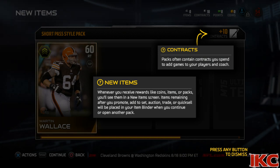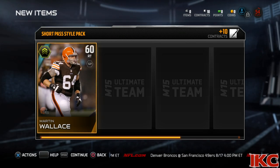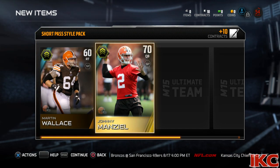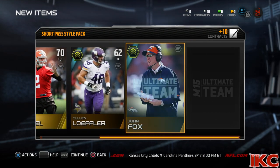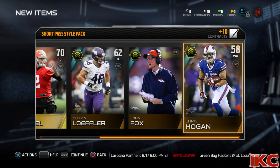But let's check out a few things in my play style pack. We're about to go through this thing — I hope I get somebody good. You have opened your team style pack. These players increase your selected style, but only if they're in your lineup. With the short pass style, your offensive line will form a pocket to open up gaps for short passes, while your receivers will be more likely to catch the ball even with defenders in pursuit.